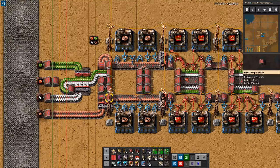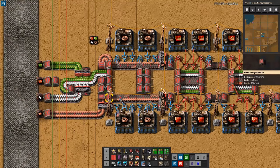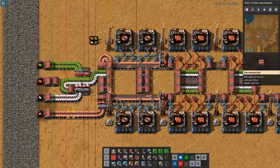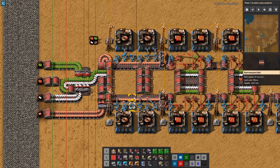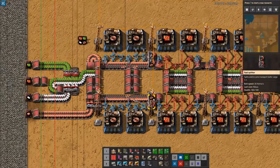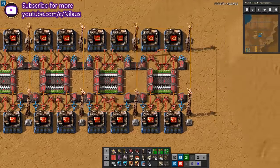The interesting thing is I'm using the same belt — you can see the copper coming in, splitting at this location, and then I have an orphan underground belt. The orphan underground belt is used to take only the right-hand side of the belt while the other part goes up and takes only the left-hand side. That means the draw from this belt is even — it's consuming evenly from both sides. I've also put in a filtered splitter so that copper doesn't leak down the line where it's not needed.